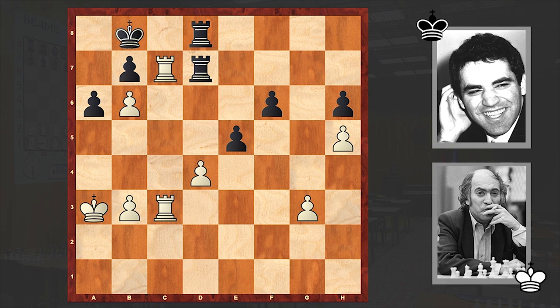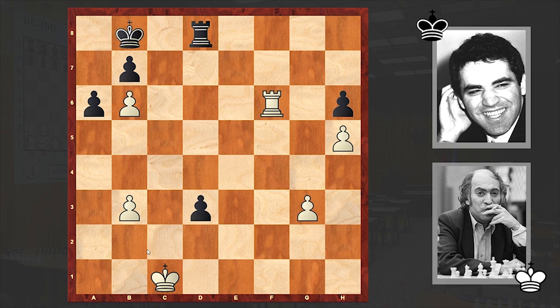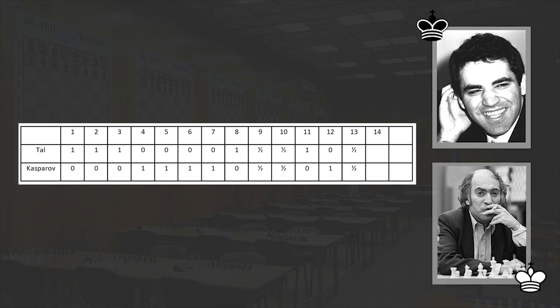Tal is missing the second winning chance with dxe5. At this point it was better to go for an exchange on d7 and then play Rf3. If here, then just Rxf6, and now there is a mating threat — you can't push forward your d-pawn. If here, then Kb2, white king will stop this pawn, and then the rook will do its job. This is winning. Instead Tal played dxe5, which leads to a draw. So after 13 games, again we have an equality.